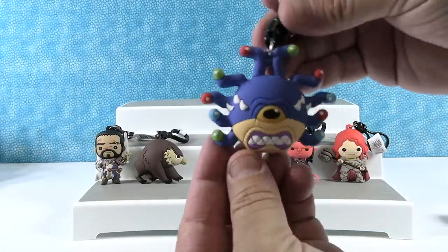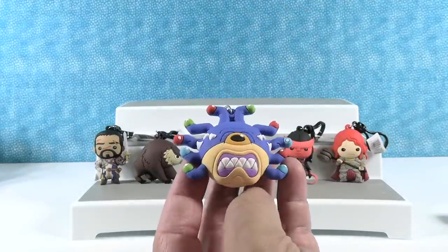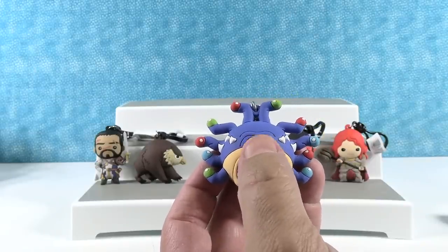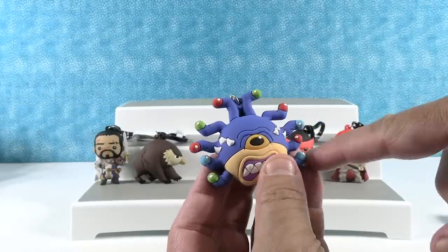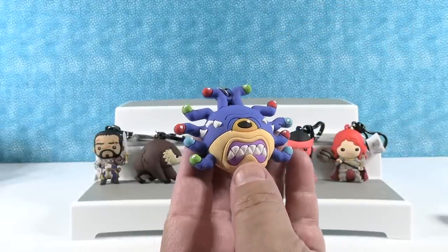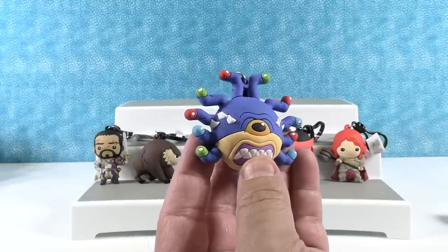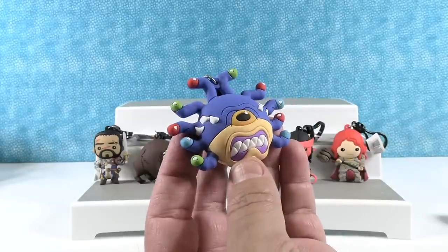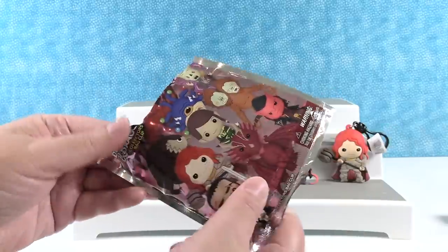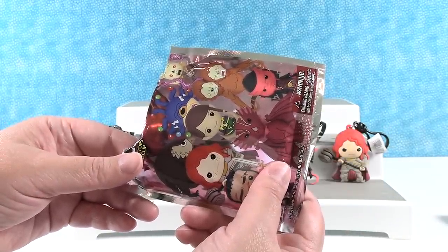The beholder! Looks like he's decorated for Christmas. The beholder is awesome — it's an orb that floats around with a huge mouth, one single eye in the center of its head, and then ten different eye stalks, all with different magical abilities or magic-canceling abilities. It is a fearsome foe, and this one is a holly jolly beholder. Beholders as a creature are usually paranoid and xenophobic — they don't like outsiders.